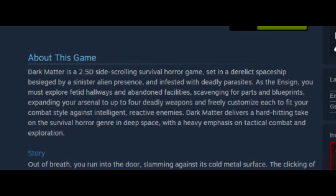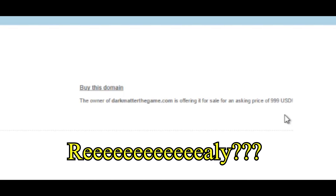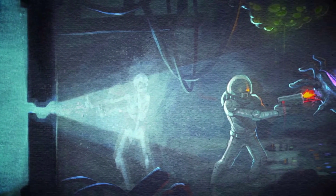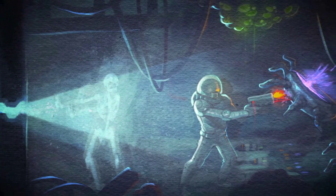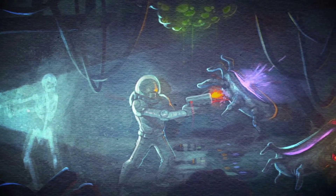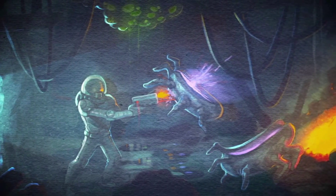I first heard about Dark Matter when it was on a Steam sale for $2. The Steam store description reads: 'Dark Matter is a 2.5D side-scrolling survival horror game set in a derelict spaceship besieged by a sinister alien presence and infested with deadly parasites. As the ensign you must explore fetid hallways and abandoned facilities, scavenging for parts and blueprints, expanding your arsenal up to four deadly weapons and freely customize each to fit your combat style against intelligent, reactive enemies.'